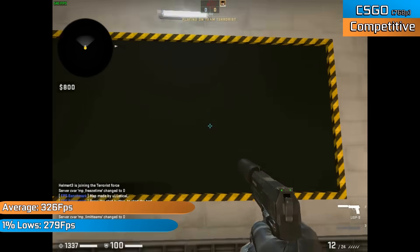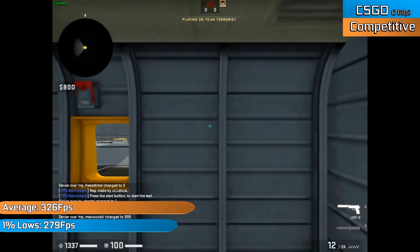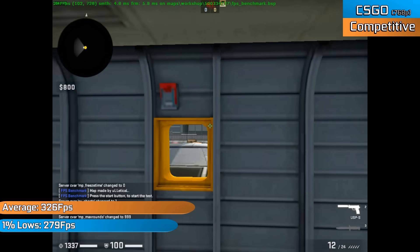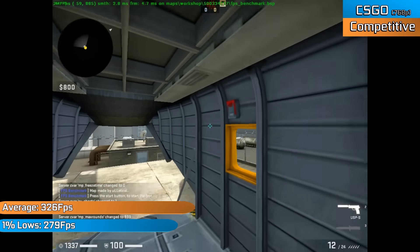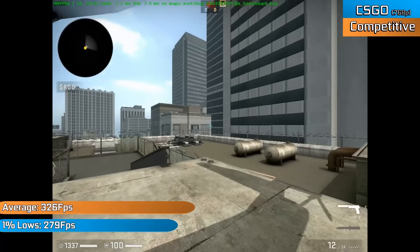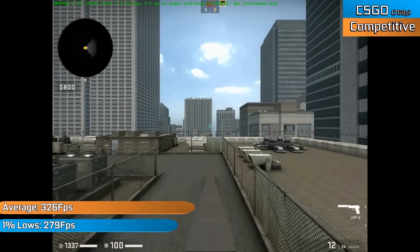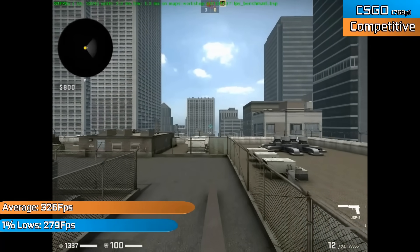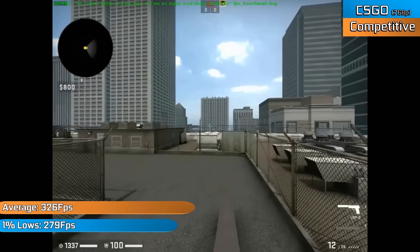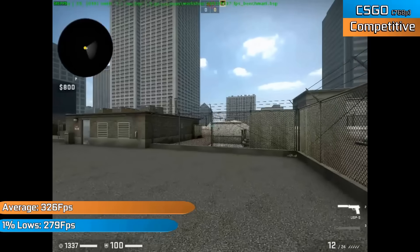To bring us to our conclusion, where would we be without a quick CSGO benchmark? It ran phenomenally. Using competitive 1024×768 settings with a mixture of low and high options, the results speak for themselves. Even in the very intensive workshop benchmark, it ran really well at 300–400fps on average, and casual, competitive, and deathmatch modes operate at a similar 300–400, even 500fps.